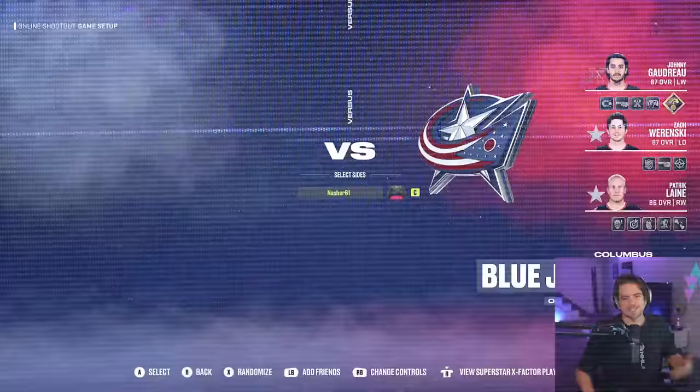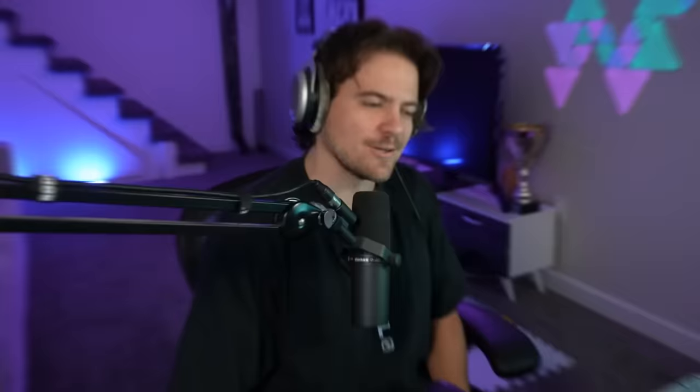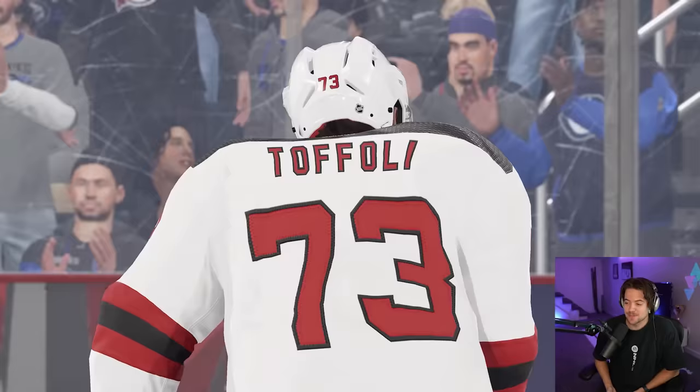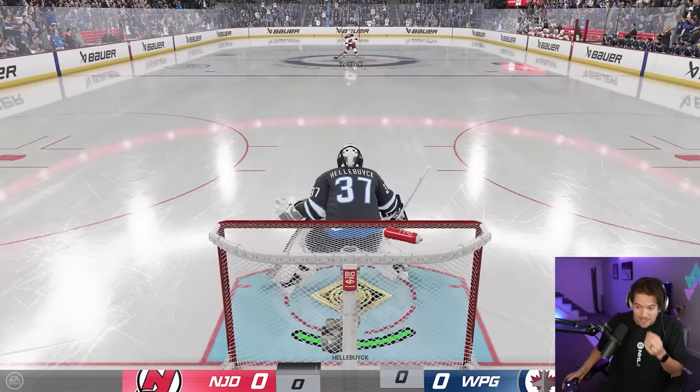Let's get our team here. Give me some luck in 3, 2, 1 - the Winnipeg Jets. Decent goaltending, we'll see what we can do. Shootout number one. I need all the help I can get here because we are not going to win shootout number two - I'm telling you that right now.